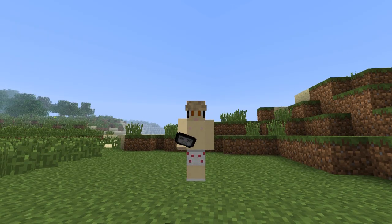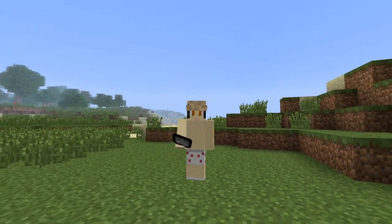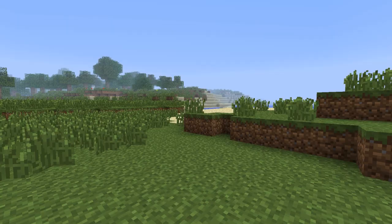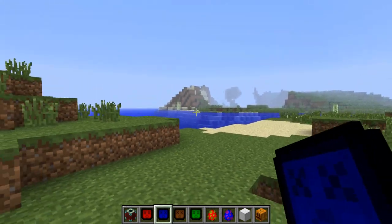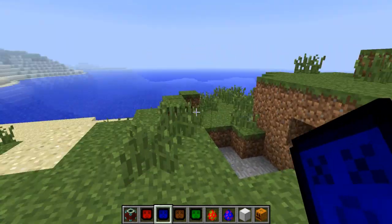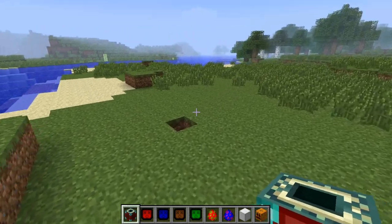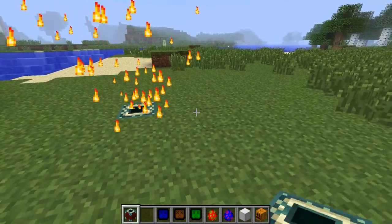Hey everybody, what's up? My name is Jeremy and today I'm showing you the Golem mod made by William Easy - Will Easy in fact. Basically this mod allows you to find habitats made by different elemental golems. If you remember the Iron Golem, it was added a couple versions back. It's basically that, but retextured, having their own elements. And let's start spawning some.